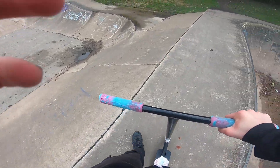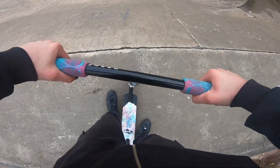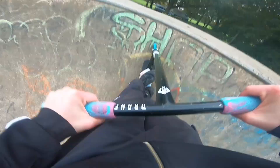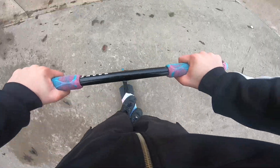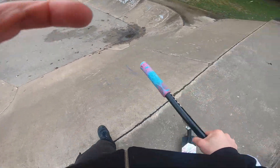Now we'll do something on the ledge of the box coming down back this way — we'll go over the box this way. Single whip the normal way over here, feeble on there. Right, move on to the next obstacle.